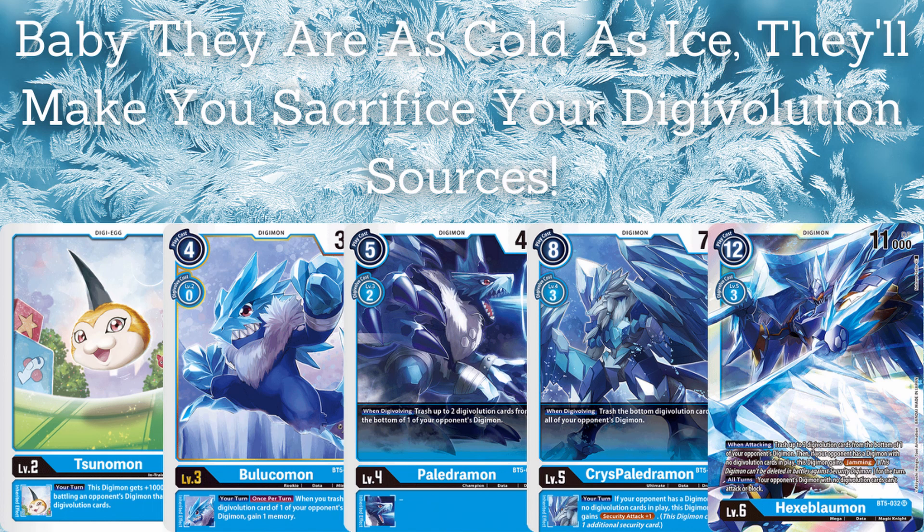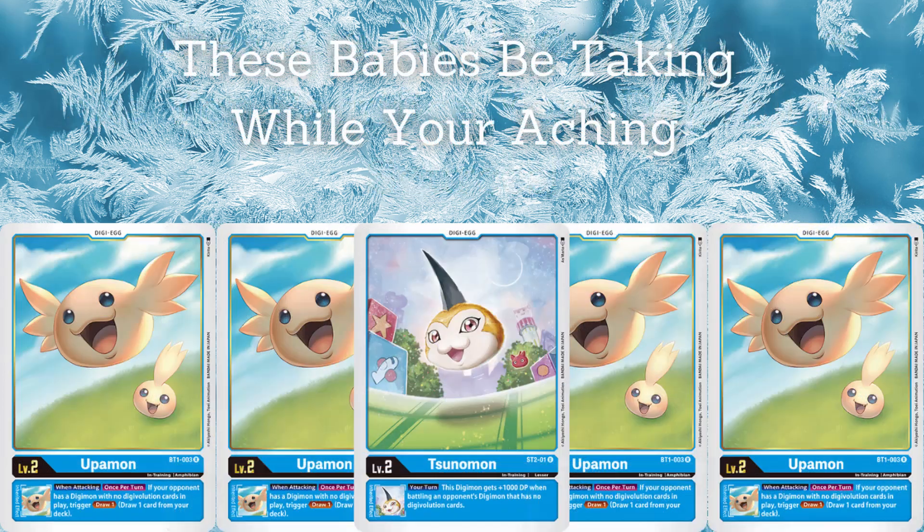All that theatrics out of the way. The babies. So the babies here are four Utamons and Sunamon choices. We have the Sunamon from the structure deck and it is gonna give you the extra 1000 DP when your opponent's Digimon does not have a Digifusion Source. Or we have Utamons, which is once per turn, you will gain a draw effect if you have an opponent's Digimon that has no Digifusion Sources. And this is basically the gist of this whole thing.